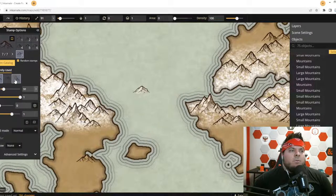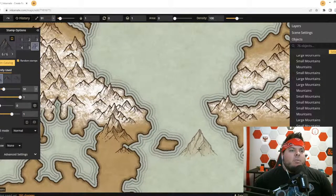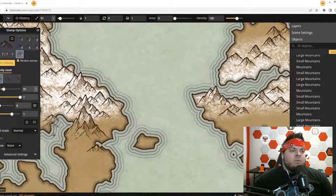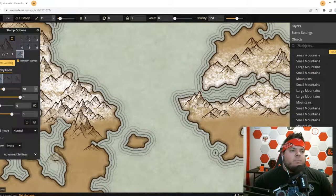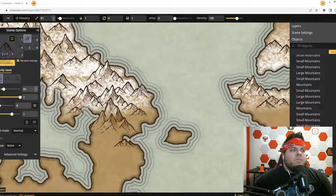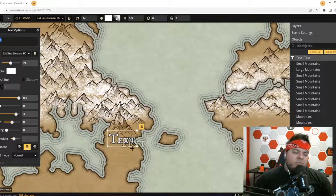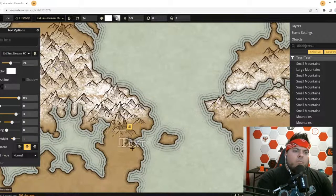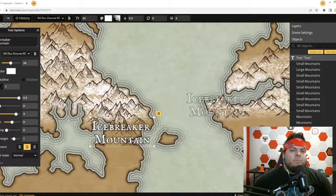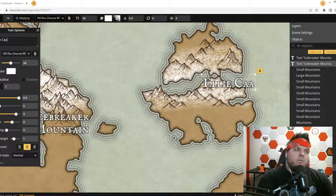We can keep the mountain theme going and maybe one big mountain pass over here. This is really cool about making maps — you can zoom in and start creating something. I wonder what the tags look like for labeling stuff. I can just put text, but I know they have ribbons and stuff. We'll just put text in for now. Icebreaker Mountain — boom. And then we're going to make this one: Ellie Canal.